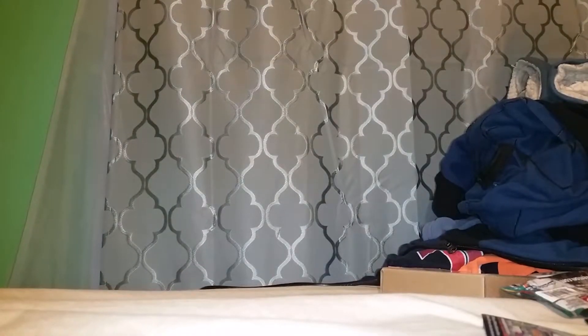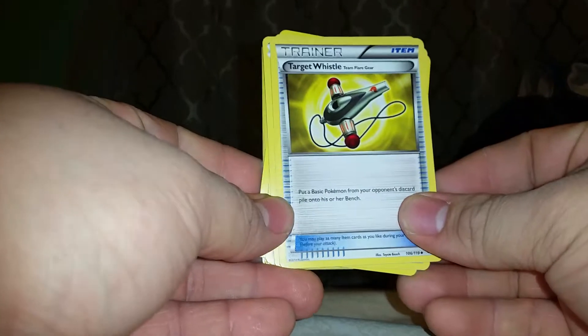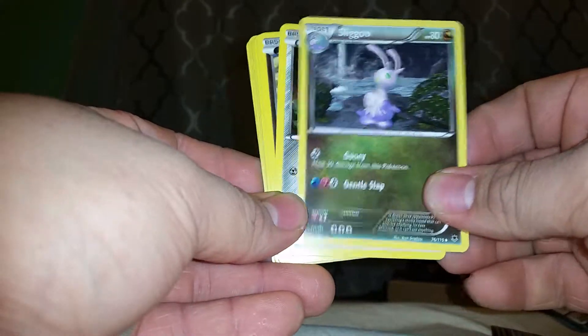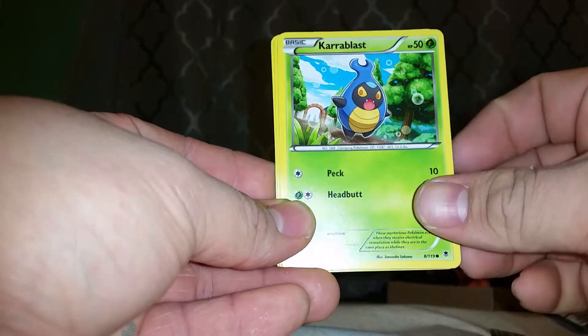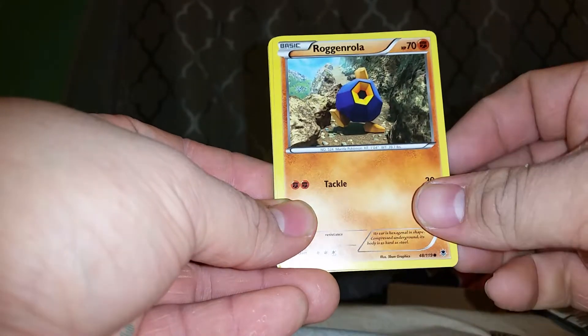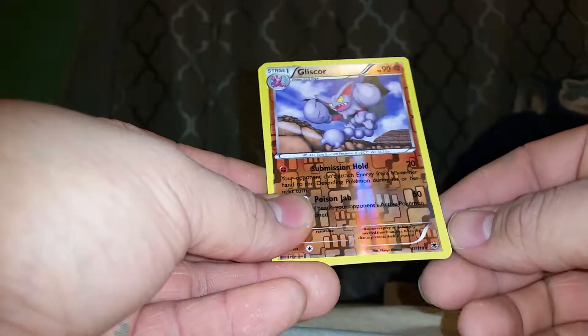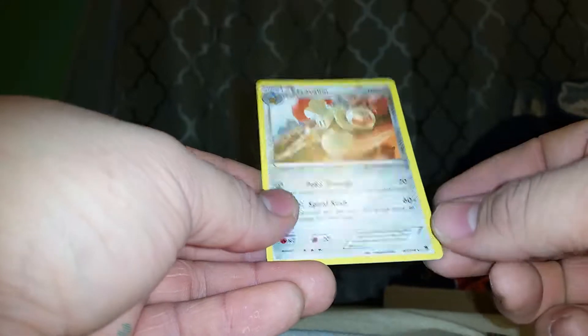Alright, moving on to the Phantom Forces. We got a Target Whistle, Grotfrag I think, we got a Sligu, Bronzord, Dino, Caroblast, Roggenrola, Bunnelby, a Gliscor which is a rare, and the rare is an Escaliver.